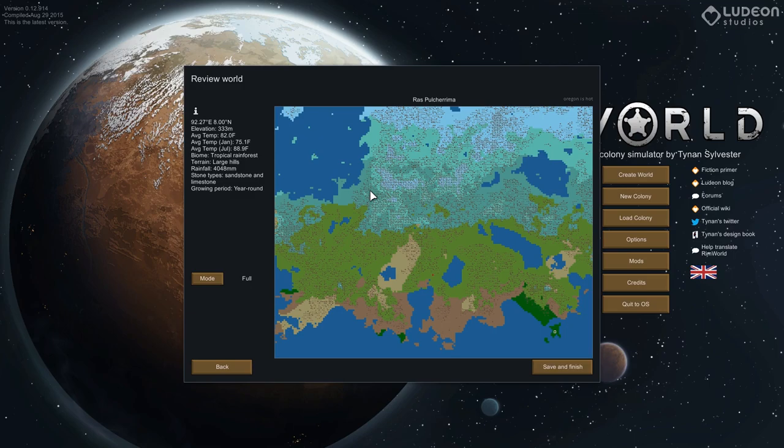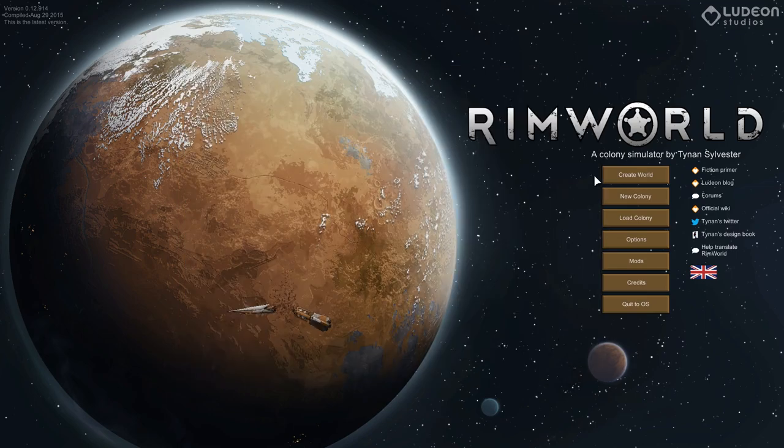The plan today is to have a large base, and I don't mean physically large — although it probably will be physically large. Our planet is called Ross Polterima. What I mean is I want to have a large number of people living there, like 25 or more.